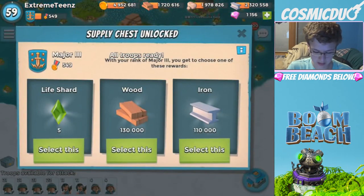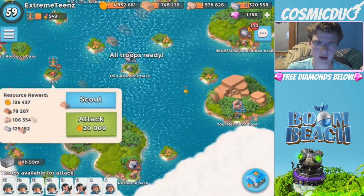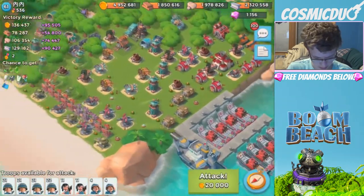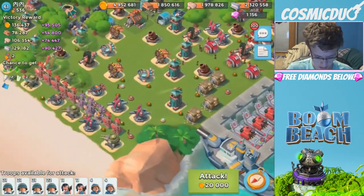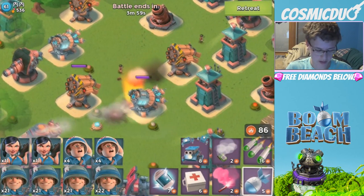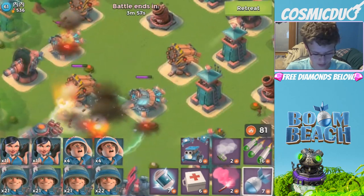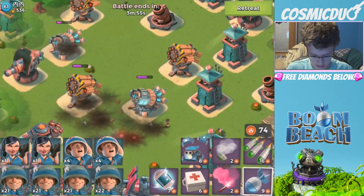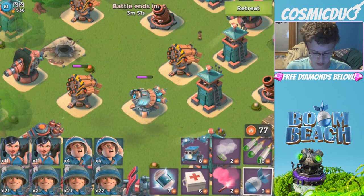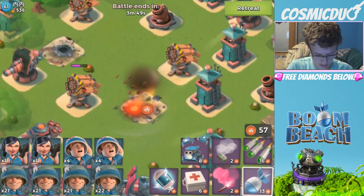Diamond up. Let's go for wood because we are short on wood, at least right now. Can we take this base out? It looks like we will be able to, so what we're going to do is throw a barrage right here, take out this shock launcher with three artillery, and then throw two more artillery on that shock launcher.